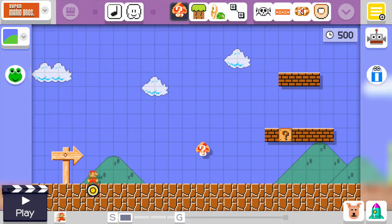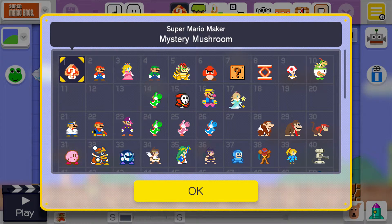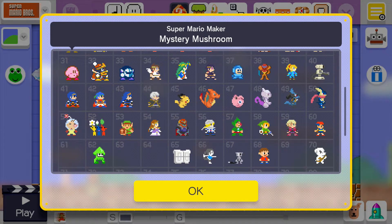But every costume for this mushroom that I've unlocked since then I've unlocked through the easy mode and normal mode of the 100 Mario Challenge. Each time you complete one of those modes you unlock one of these costumes, so you don't need the amiibo to get it. I do not have the Mewtwo amiibo, but I do have the Mewtwo costume — I unlocked it during normal mode.